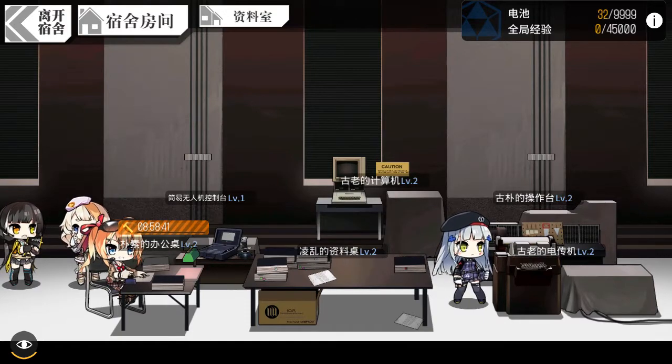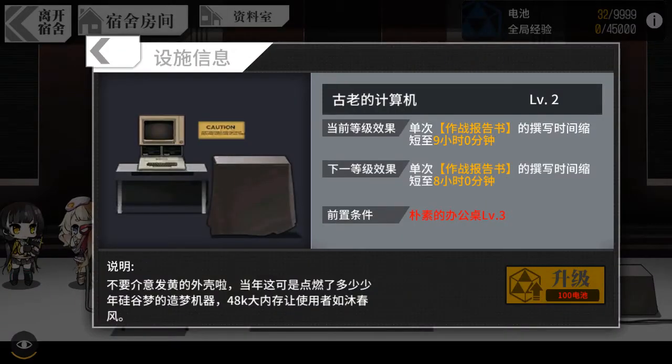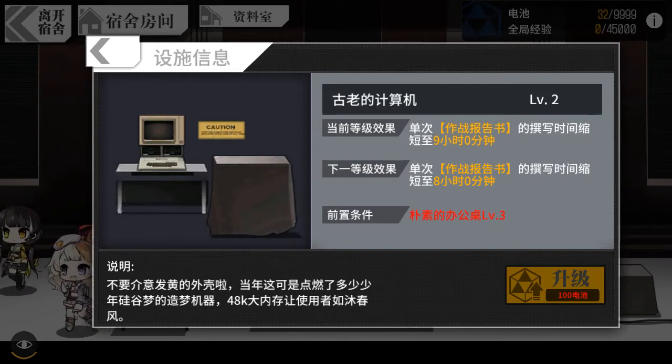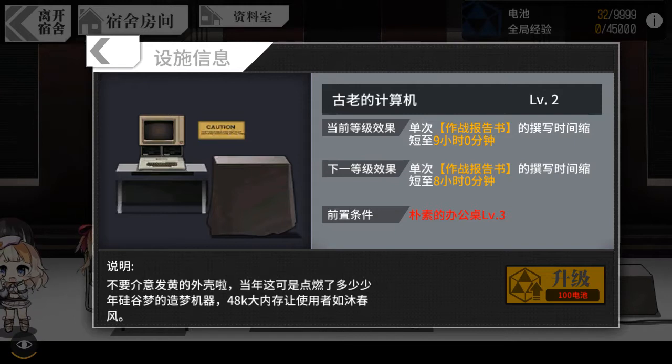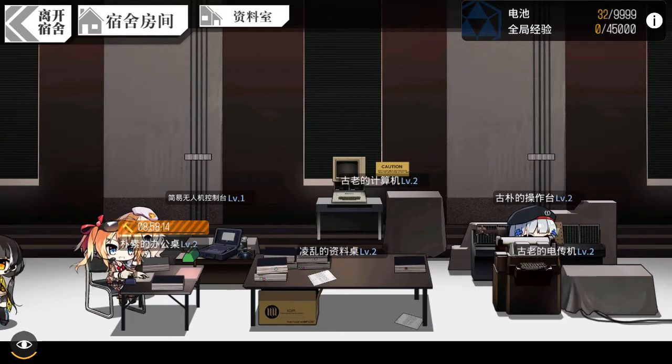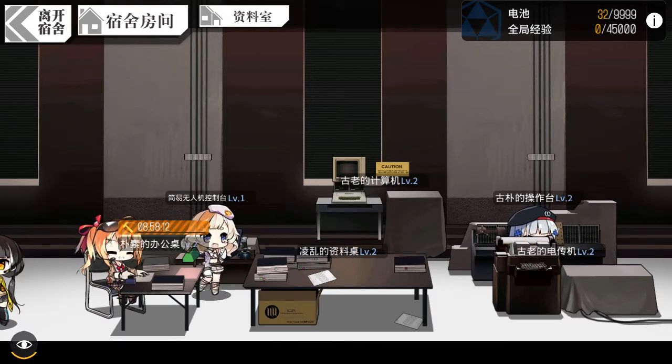Another item is the computer in the middle area. Every time the computer levels up, it will reduce the writing time by one hour. Right now it says nine hours to write a report, but if the computer levels up to level three it will become eight hours. The right one is called the operation place.